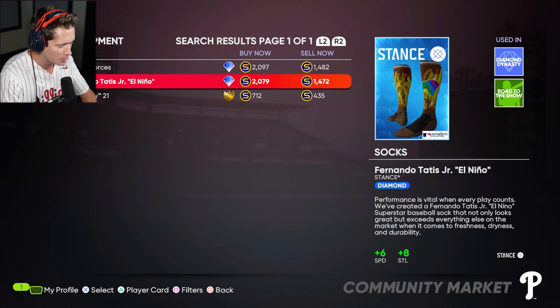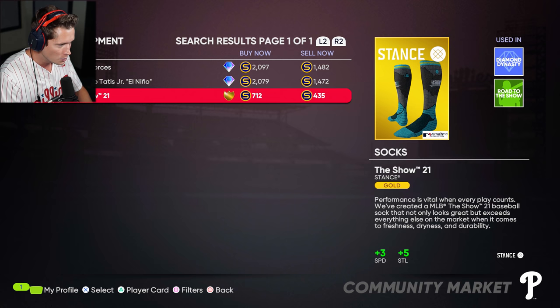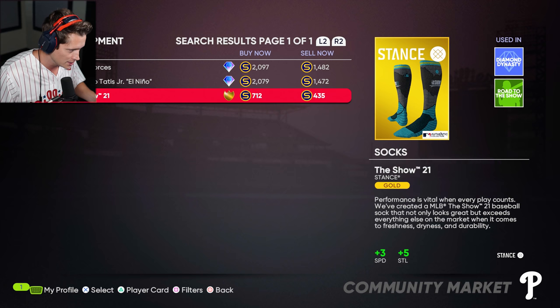We are here in the marketplace, and you guys can see there's only three options. We've got the Armed Forces Stant socks, which are kinda cool — kinda cool to represent. But they're kind of green, brown, white. We've got these, which we already have, and then we've got the Stant Show 21 socks, which I actually really, really like the design, but the blue obviously isn't gonna work with the Phillies — the light turquoise, blue kinda thing there.